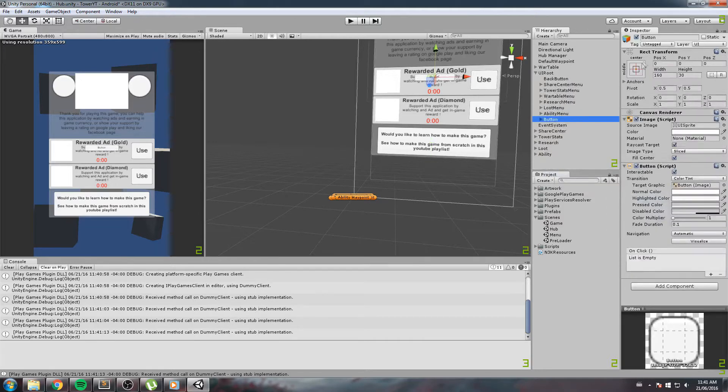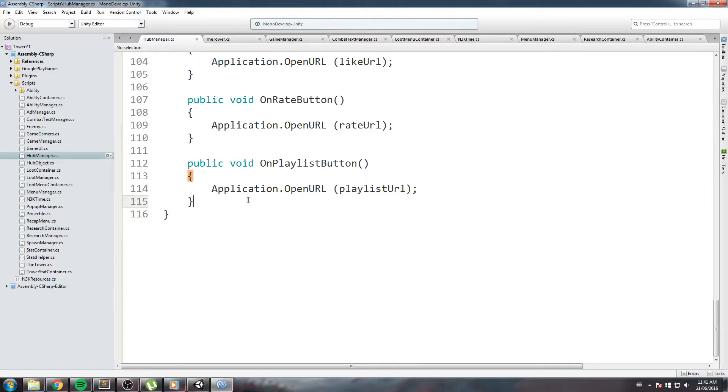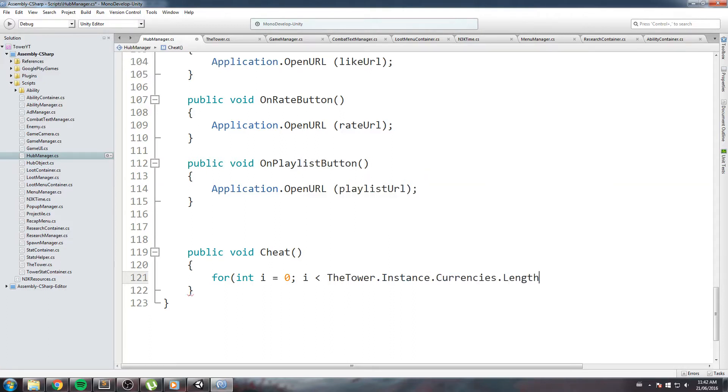I'll anchor it at the very top left, give it a size of 100 by 100, remove the text, and call it 'Cheat Button'. Now in the hub manager script, at the very bottom, I create a public void Cheat function. Inside it, I loop: for int i = 0, as long as i < Tower.instance.currencies.Length, i++, and for every currency I set Tower.instance.currencies[i] = 999999.